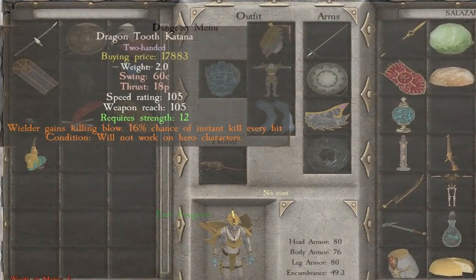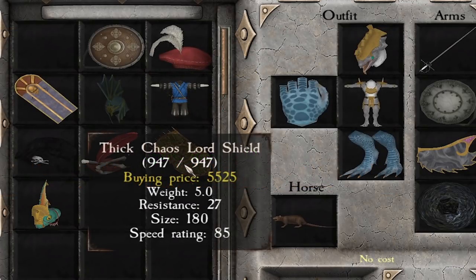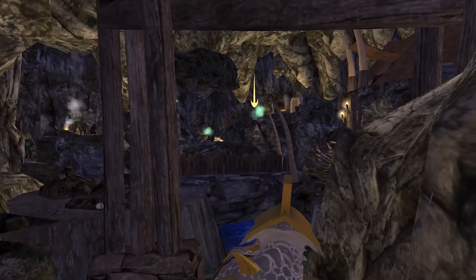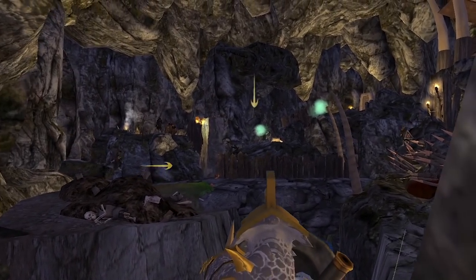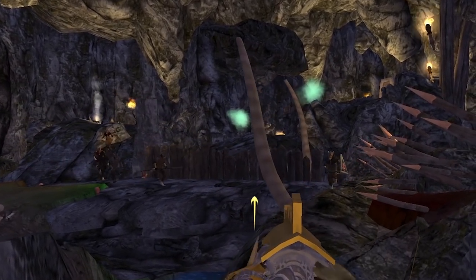Exit dungeon! We got a dragon tooth katana — pretty good proc for a two-hander with a lot of damage, though it doesn't crush blocks. Also got another chaos lord shield. Two of our trolls got killed pretty early on by the rattling gunner and we were forced to change up our composition. In the next episode we're gonna try to find one of these rattling gunners and do a tier 8 dungeon with it.